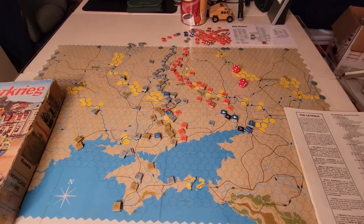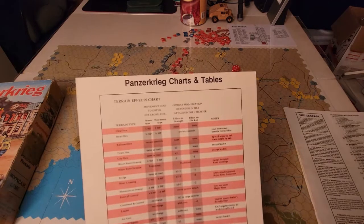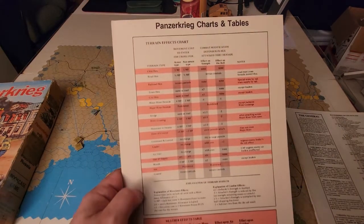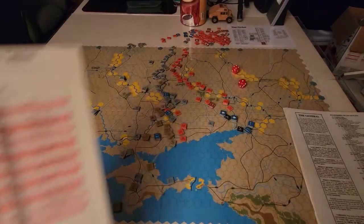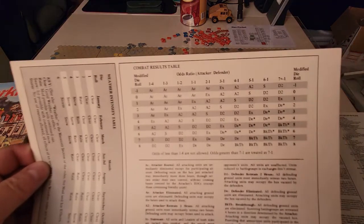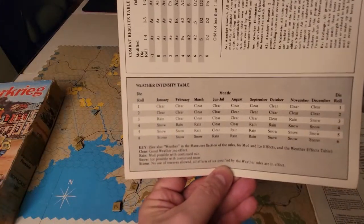With the Avalon Hill version, you actually get some things like charts and tables. This is a terrain effects chart, and the bottom here gives you a weather effects table. On the back, you get a combat results table with a detailed description of what those combat results are, and a weather intensity table.